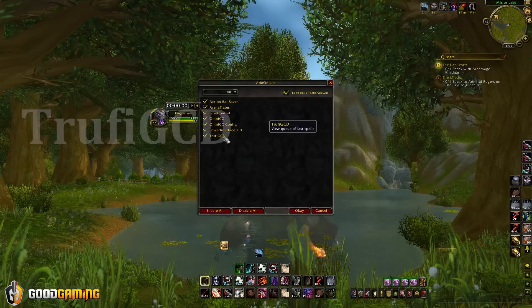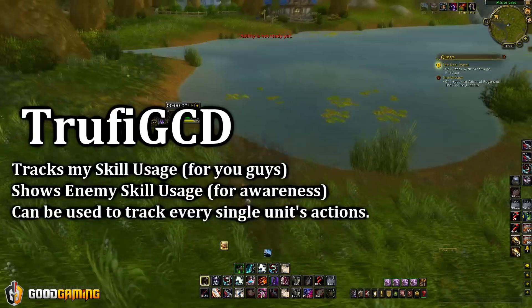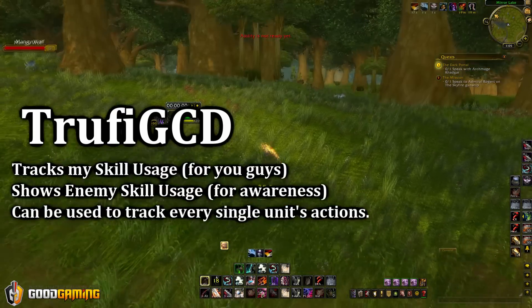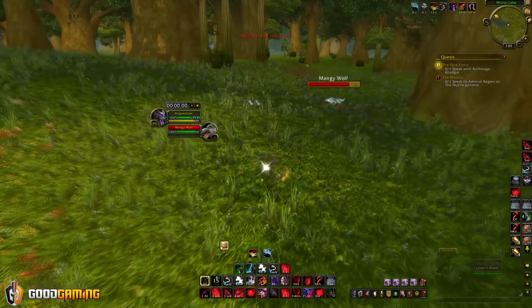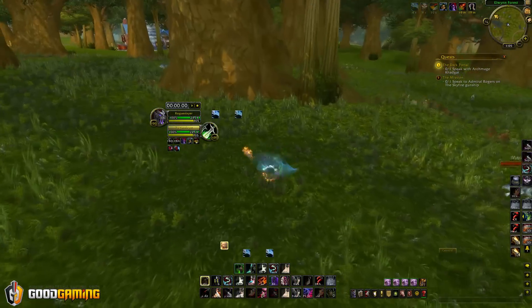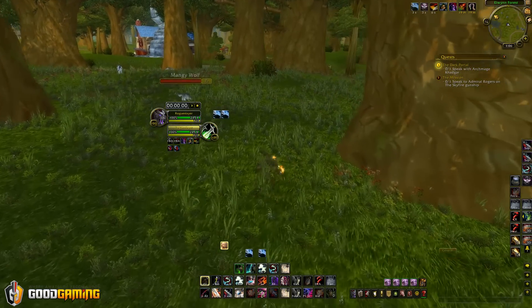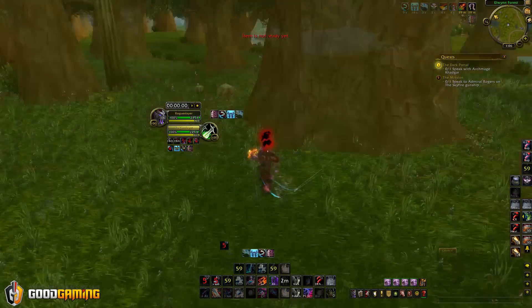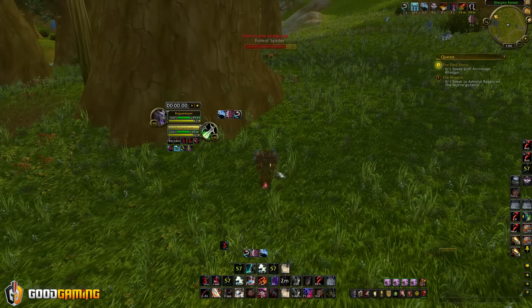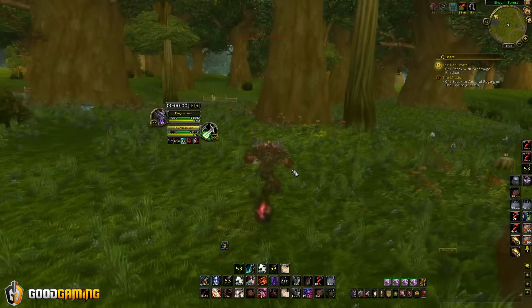First up is TrufiGCD. What this does is it shows my skill usage on the bottom here next to my action bar. I had this requested from a viewer and once I installed it I noticed it would be very informational for you guys, and it's helpful for me too — when I'm targeting a player I can see which skills they're using directly, exactly what they're doing. It's a very interesting add-on and I'm really happy that one of the viewers suggested it.